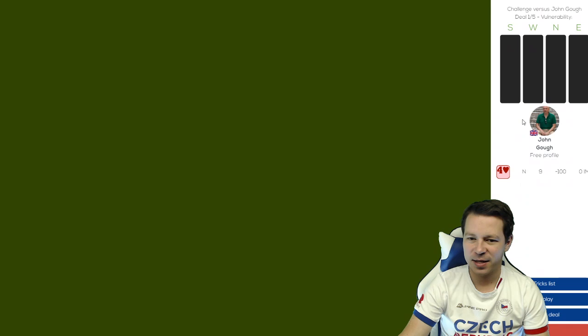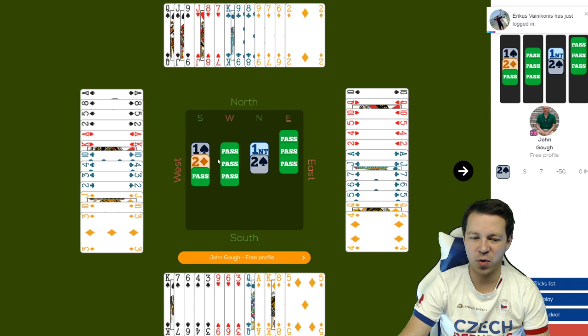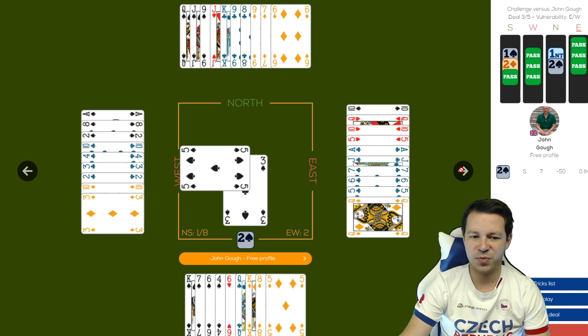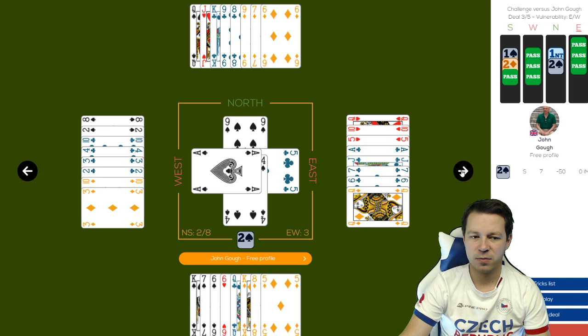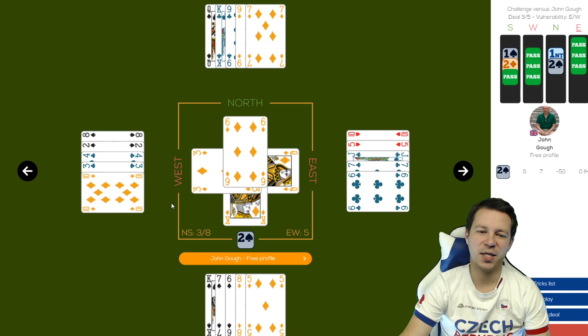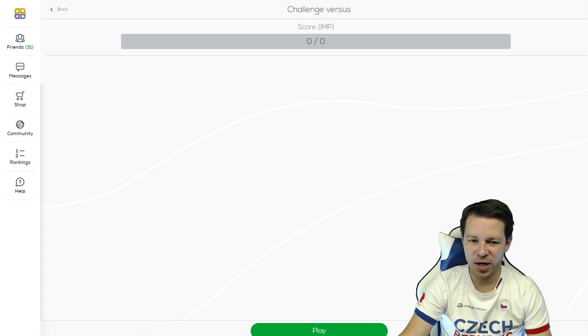Let's see John's play. A little different approach - one spade promised only four cards, so north didn't raise, and after two diamonds he bid two spades. King of hearts, ace of hearts, jack of diamonds, spade to the jack, and now another spade. By playing a spade the contract is down - club towards the ace-queen, and this guy didn't discard the diamond this time. So I really got a gift on that one. Still two boards to go.